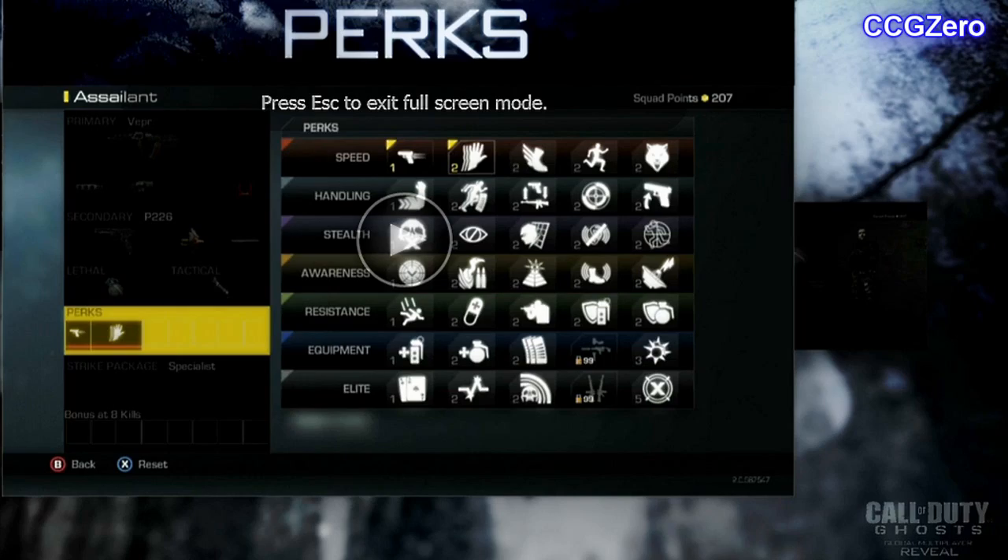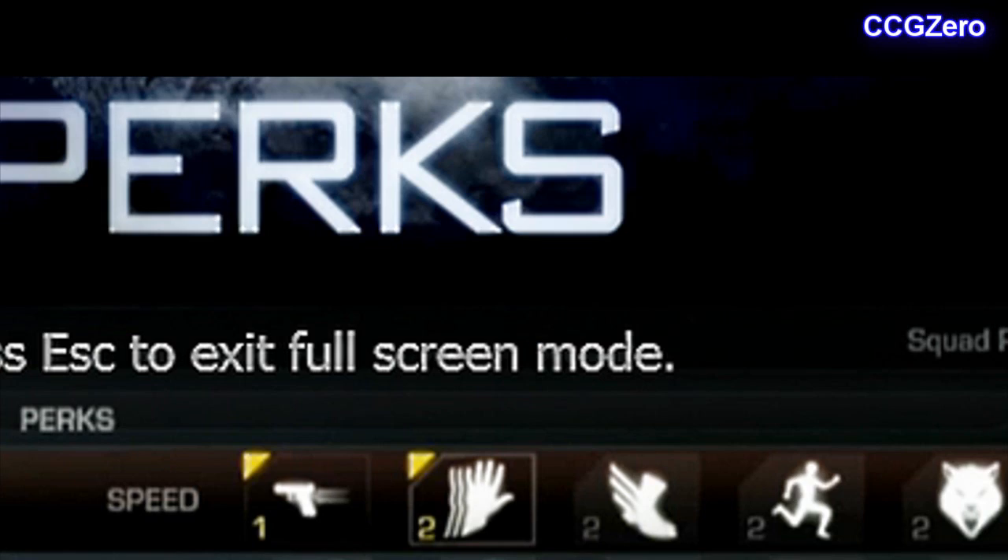So first we're going to talk about the first category, called speed. Going down the list of perks: first we have dexterity, one point. Your weapon is ready faster after sprinting, just like in Black Ops 2. Sleight of hand, two points — pretty self-explanatory, makes you reload twice as fast. Extremely useful with weapons that have long reload times. Next we have agility, two points, allows you to walk and sprint faster than normal. Then marathon, two points, gives you unlimited sprint. And they bring back stalker — allows you to move faster while aiming down sight, and it is two points.